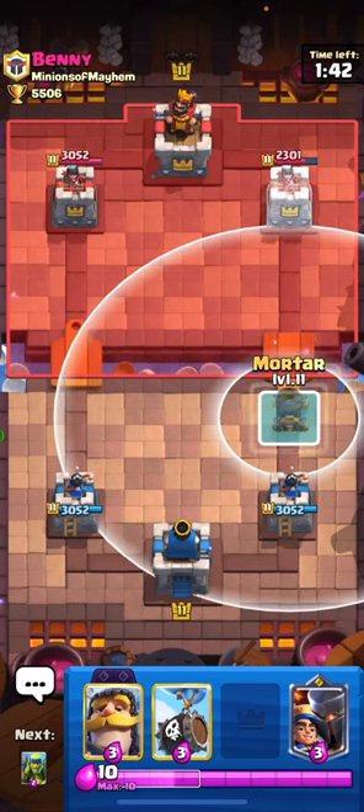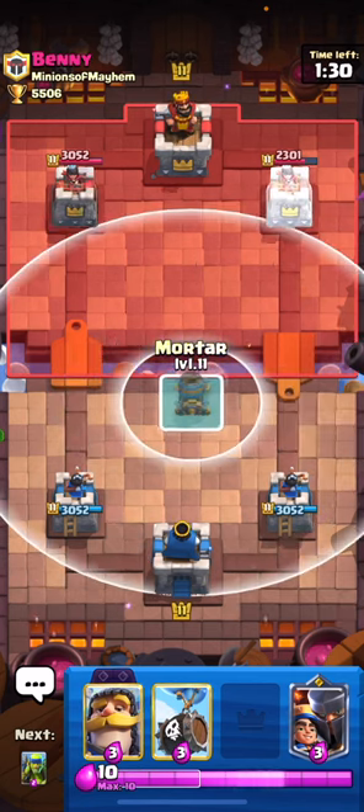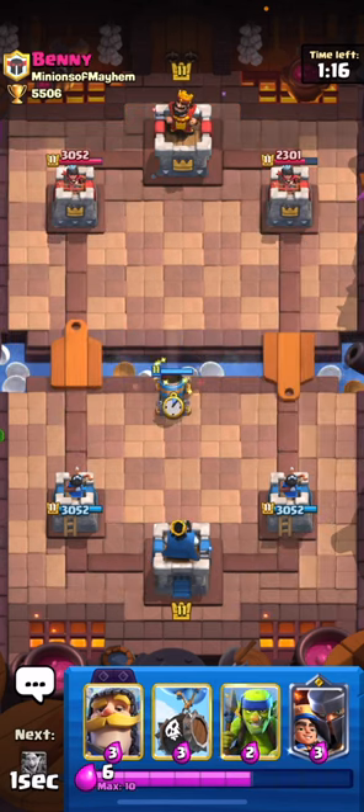When you're going for an offensive mortar, you want to have the mortar right here at the bridge, one tile back, either in the middle or one to the right. I see a lot of people making a mistake where they play the mortar right here in the middle — watch here — and I play the mortar in the middle.